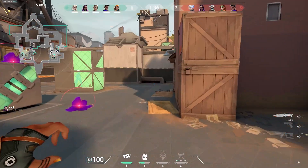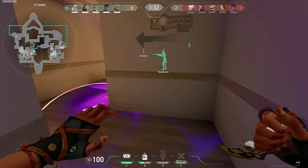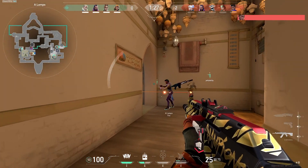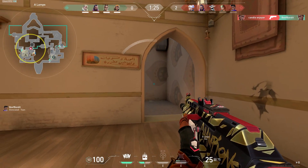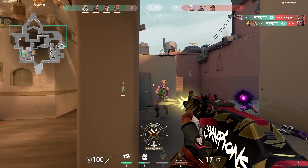The main thing that sets Raze apart, though, is that she's just so efficient. She can entry, she can take space, she can gather info, and she can do practically all of this solo. It is incredibly valuable to have a duelist who doesn't always need to be supported by their team, and that's the reason Raze finds herself on our must-pick agents list.